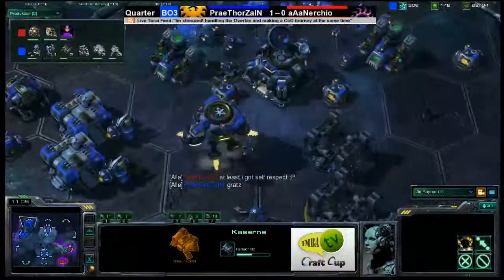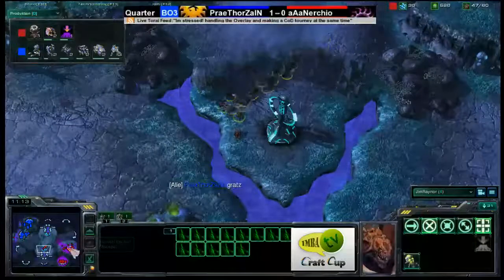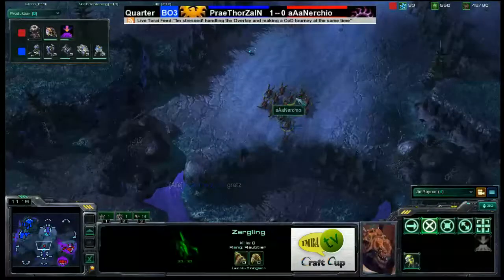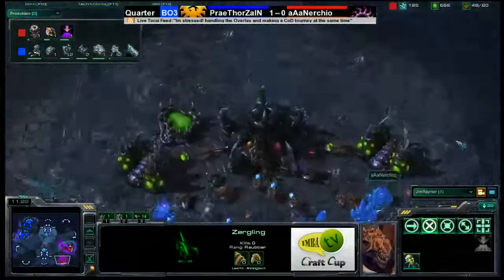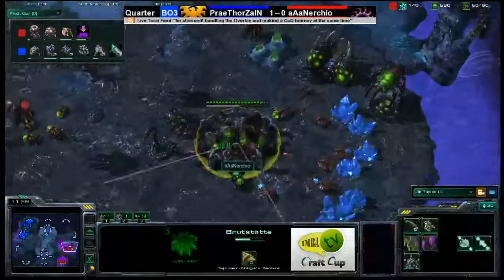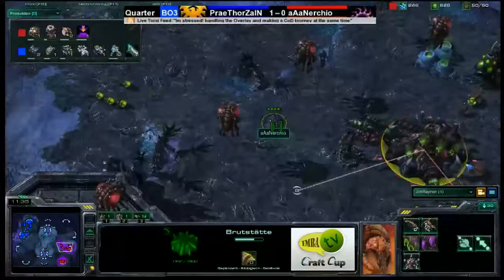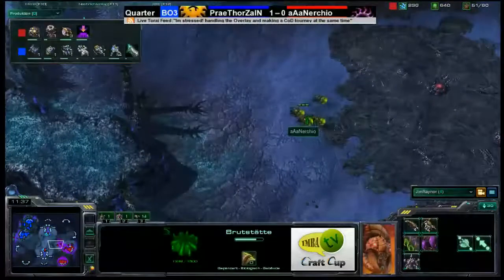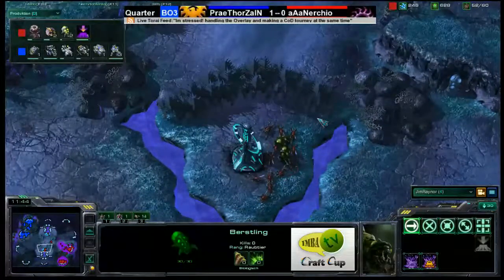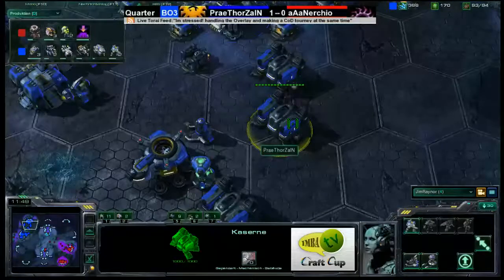There's some animosity between these two players — let's see if Nurchio uses that to fuel his war engine. Nurchio is moving forward with four banelings that have no speed upgrade. Meanwhile Thorzain has got 52 worker units.